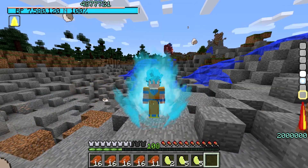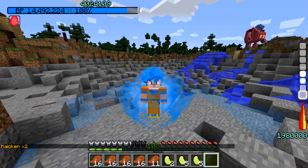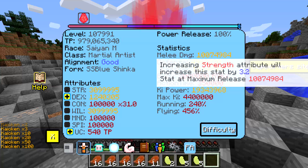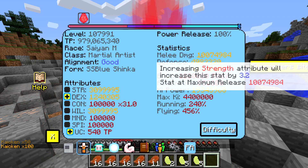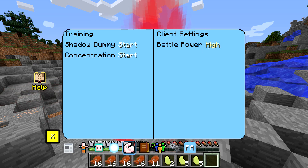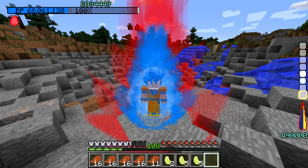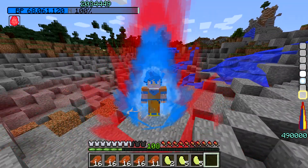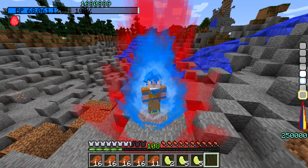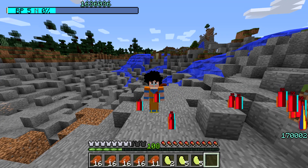Now at my Super Saiyan Blue Evolved I'm doing the max damage from last episode. Once I upgrade my Kaioken technique on top of Blue Evolved going to times 100, look at my stats - we went from 2 million max power to 10 million damage. I also went into the config settings and upgraded my transformation stats a whole bunch. This form does drain a lot of health, which is why I had to upgrade my attributes as well.